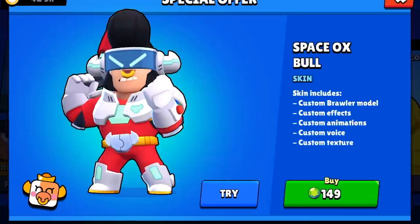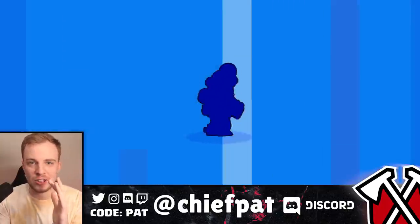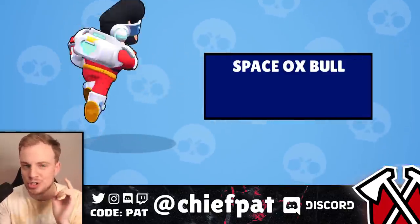First things first on our skin collection, we have a brand new Space Ox Bull in honor of the Lunar New Year. I'm excited to try this one out. Bull especially with his new stomping gadget is really really fun to use. Let's use Bull, let's pick up a dub and make our way back to the shop.